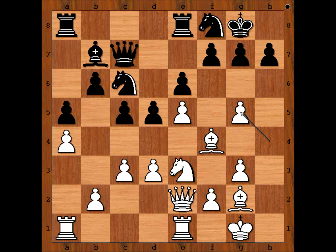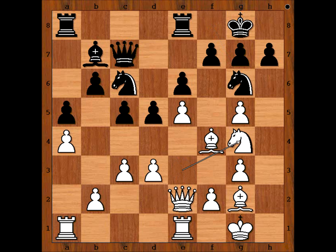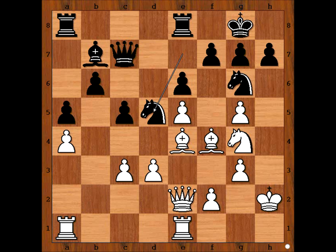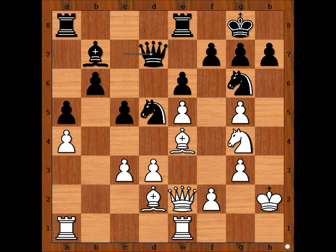The Rook is coming back to H1. The game continued: Knight to G6, Knight to G4, Knight to E7, King to H2, D4, Bishop to E4, D takes on C3, B takes on C3, Knight to D5, Bishop to D2, Queen to D7, Rook to H1. Everything works as planned for White.